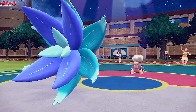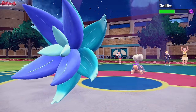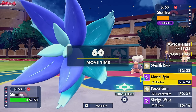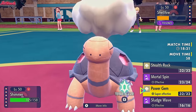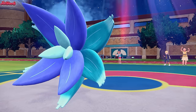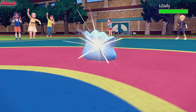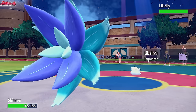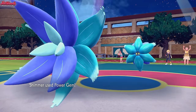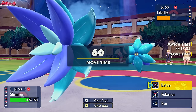They go for a Lava Plume doing a nice bit of chip damage, but nothing too drastic. We go for a Power Gem and take this thing out - but they withdraw Torkoal not wanting to go down. They need the Sun for the Livani and Sliverwing. They go into Lil Jelly, the Ditto. They probably want to counter our Stealth Rocks by going for their own Mortal Spin. We go for a Power Gem - I'm not about to mess around with that Torkoal or the Ditto.